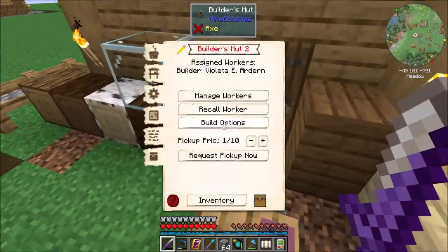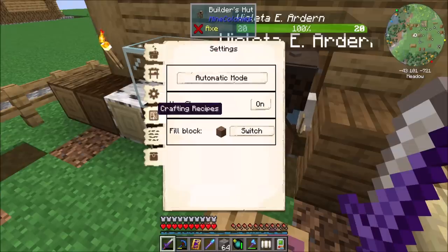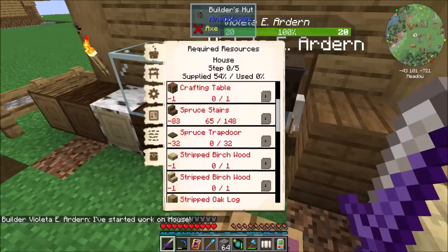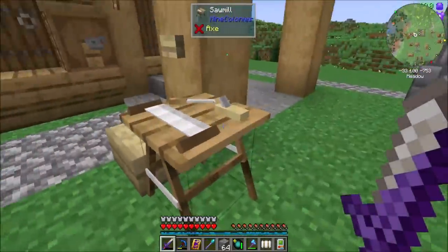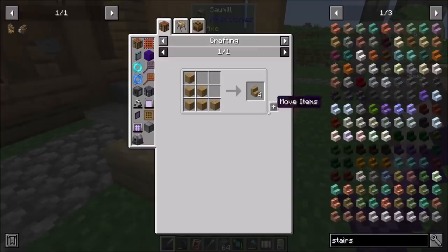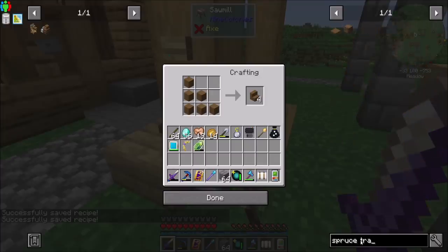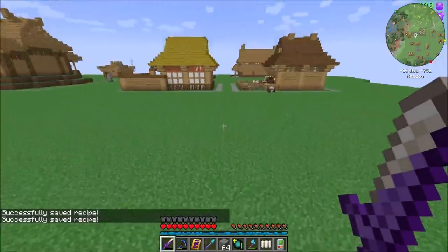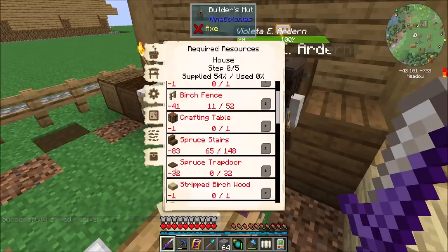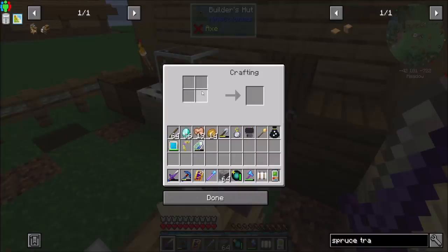My goal here is to make it so that they can request things and hopefully the whole process will work. So you've got that going on. There might be a way — so like spruce stairs and trapdoor, I think I could teach. So how about crafting recipes, teach recipe? I know stairs is kind of a common one. Spruce stairs, spruce trapdoor — I'll go ahead and toss that in there.